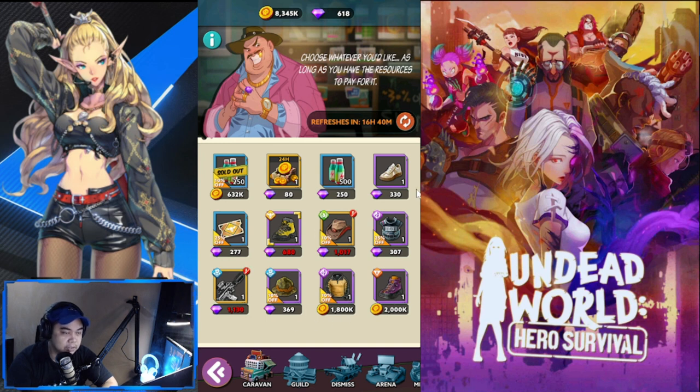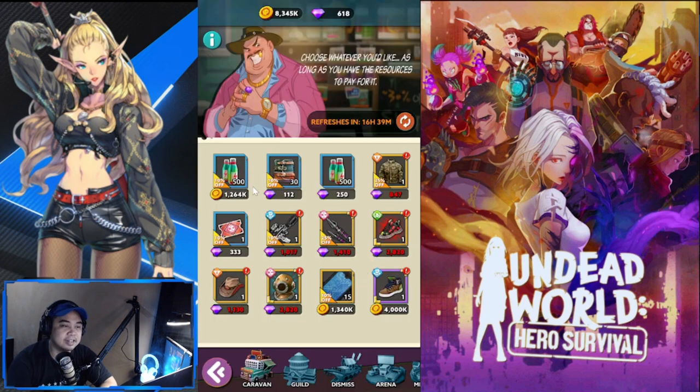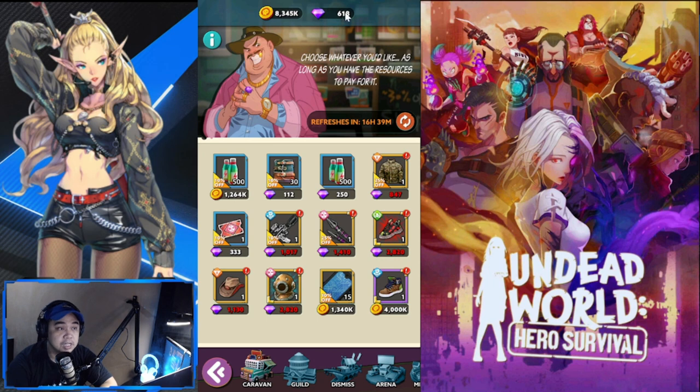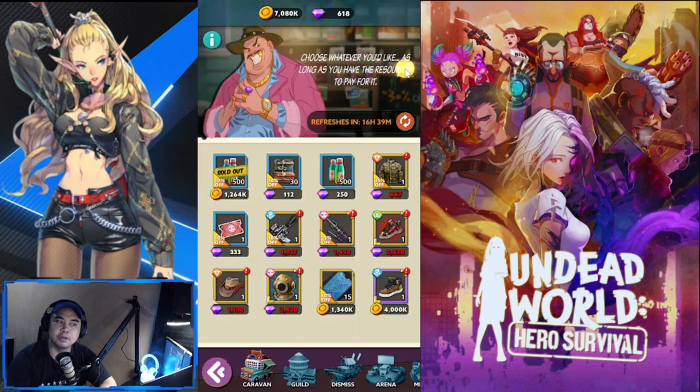The 500-gem option I won't recommend buying unless you really need it and you're very close to a certain upgrade. The first refresh is free — confirm your refresh and there's another one you can buy. The next refresh after the free one costs 100 gems, so I'm not recommending spending gems here. I bought 750 total — that's it for the caravan.